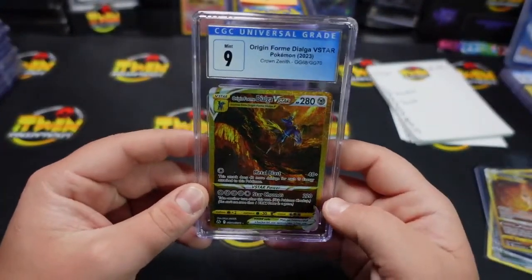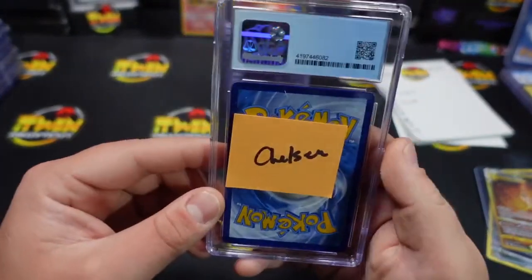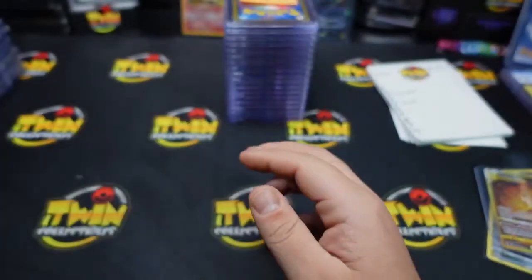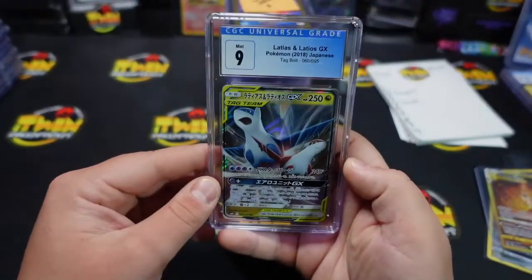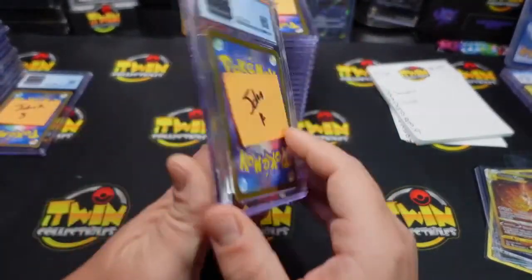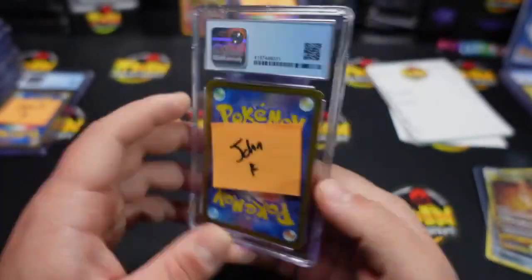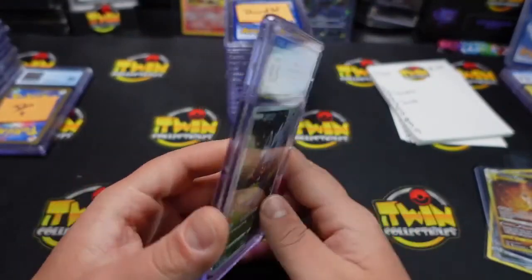Chelsea, you got a 9 on your Dialga V-Star. I think that's a little harsh on that one too — they're taking off a lot for centering. A lot for centering — like PSA, that would be a 10. John, you're up next — you got a 9 on your Latios and Latias GX. You also got an 8-5 on your Marill. A 9-5 on the Poochyena — I know.